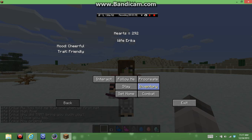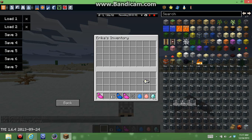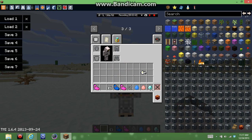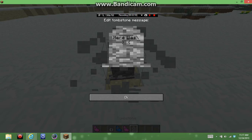You can also set her into combat mode, which I'm not going to do right now. You can also get the baby out of their inventory. There's quite a bit to do with this mod — it's actually pretty cool. Now, like say for example our child died — you would put a tombstone down. You can write something on it, like saying she died.